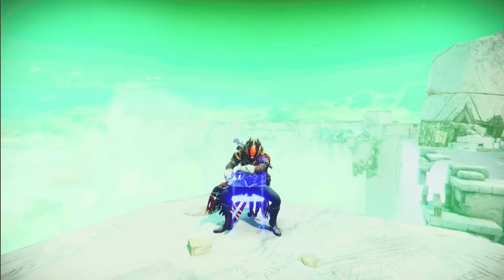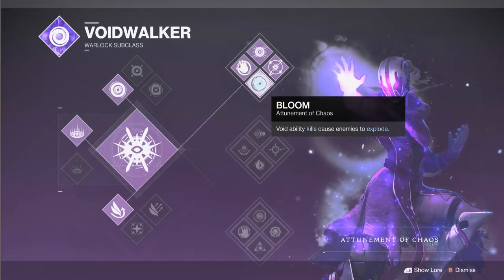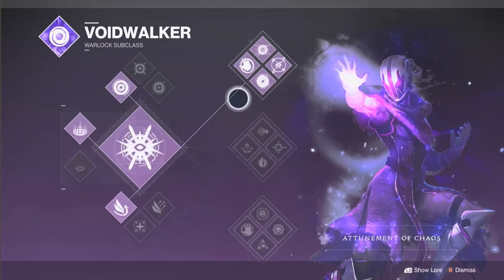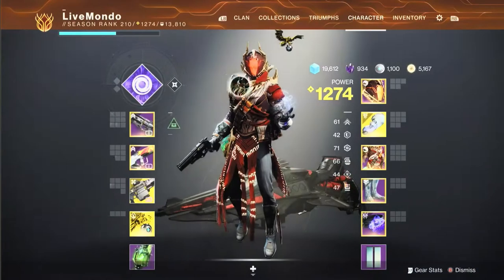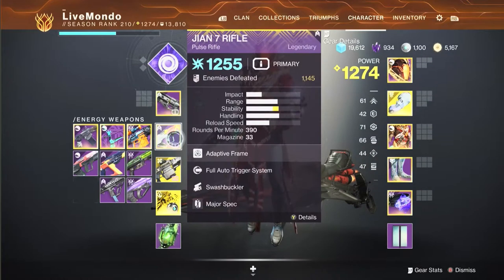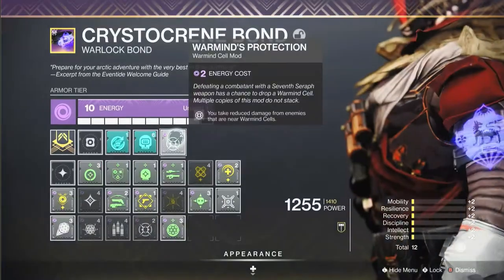We're going to be running a warmind build. I'm going to be top tree Voidwalker, more so for the grenade, because we have to match all the elements — arc, solar, void. The void grenade will be really good coupled with the Contraverse Hold. The Seventh Seraph Officer Revolver is for unstoppables, the Yan Seven rifle for barriers, and Xenophage — perfect.